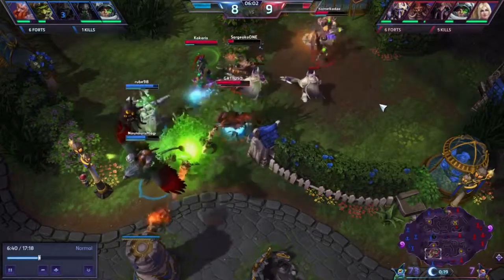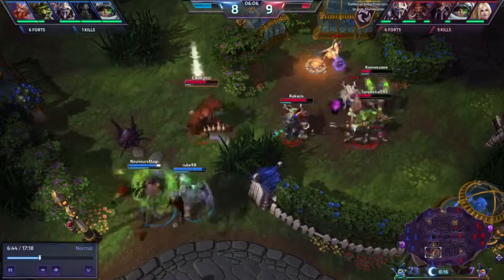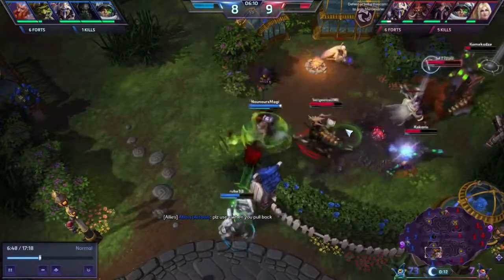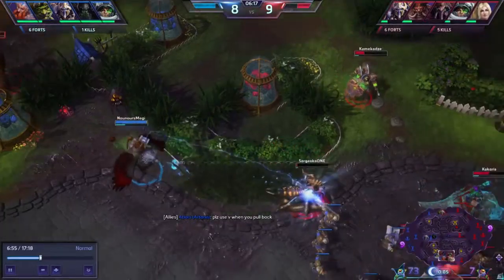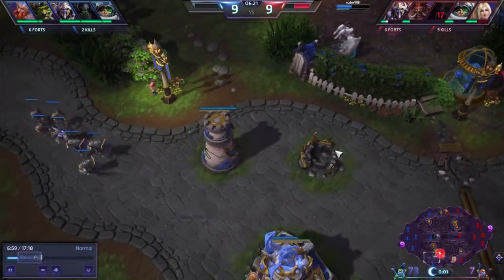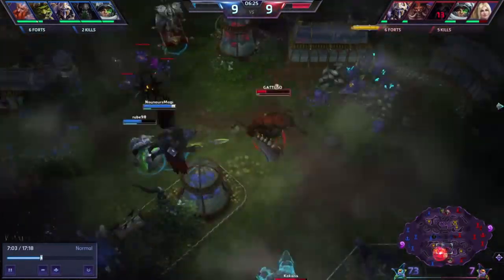I want to point out that it's a good idea to generally press the V button to signal that you're fleeing and want to pull back. It's crucial that you look at your minimap to see if there's any presence of enemy heroes, and furthermore to check that you're not alone. The minimap is always important.